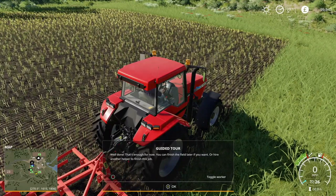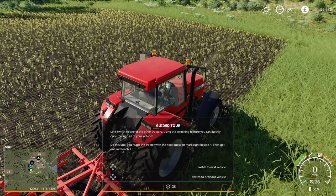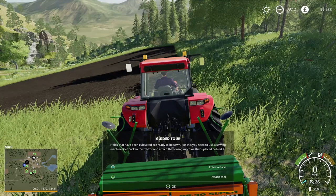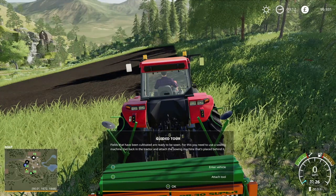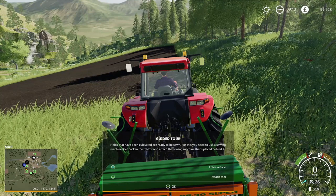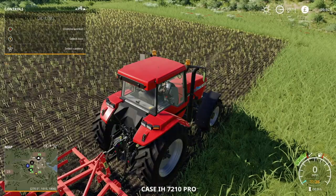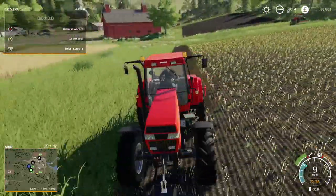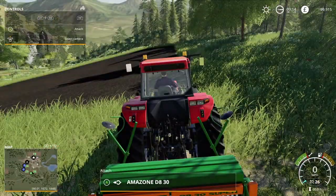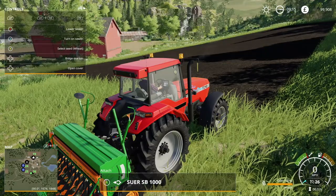Once again, that's enough for now — you can finish the field later or hire another helper. You can also switch to other vehicles on the d-pad. Fields that have been cultivated are ready to be sown — for this you need a seeder. Get back in the tractor and attach the seeder placed behind it. We'll go back to this tractor first and hire a worker to carry on with plowing and cultivating this field, then switch to our other tractor to attach the seeder.